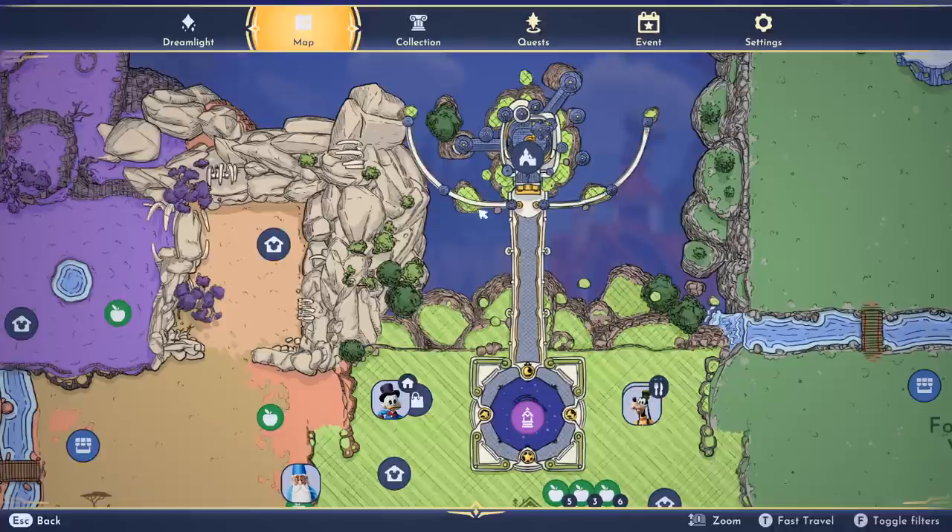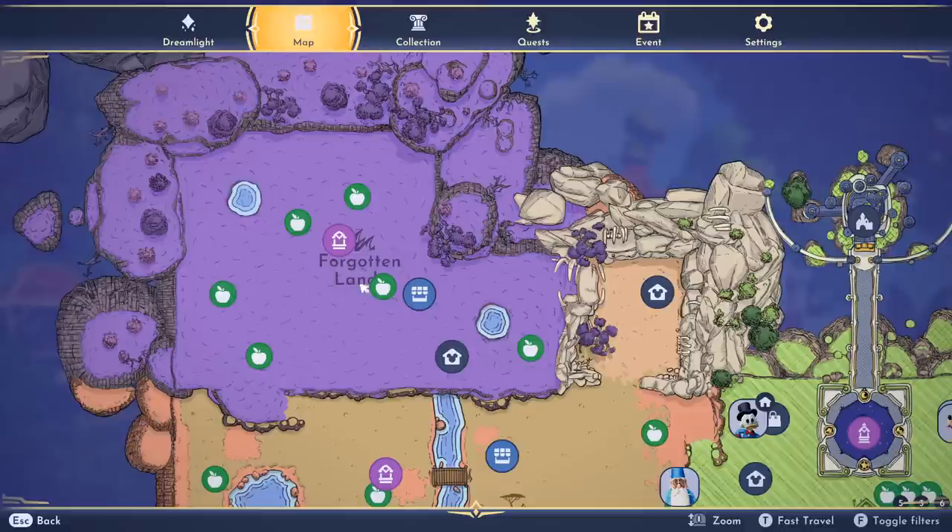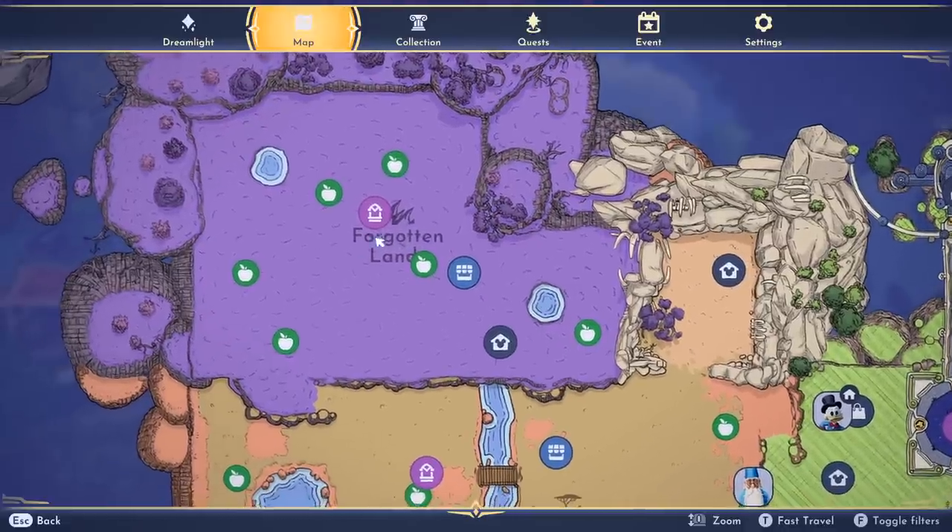You can go up to the Dream Castle and unlock different realms — it costs like 3,000 or 6,000, stuff like that. And then the last place, the Forgotten Land, it's like 15,000.